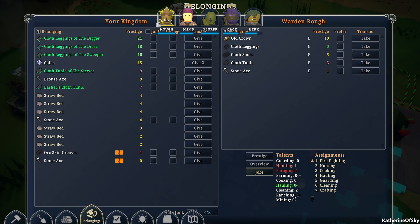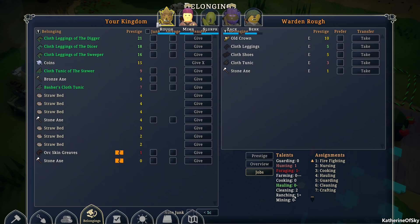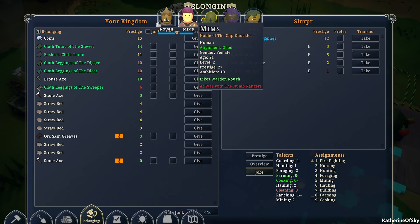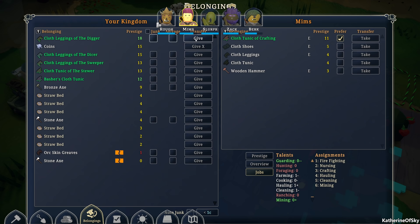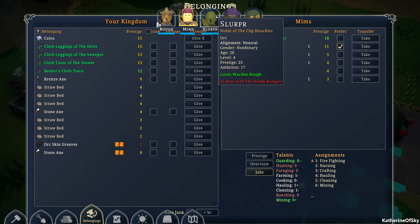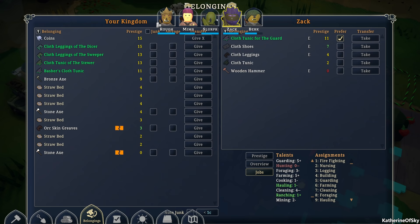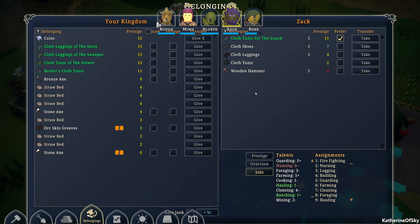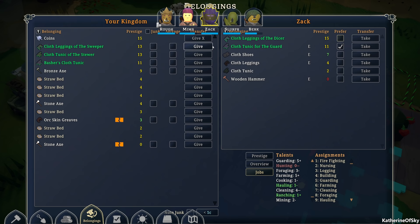Do we have anybody who mines? Mining is at the bottom — Mims is zero but a plus two minus, so let's give that to Slurper. Actually, Slurper already has lugging going on, so maybe we give it to Mims because Mims likes mining. Cloth leggings of cooking — nobody likes cooking right now. Zach has a one minus. Zach, do you have pants? Alright, you're going to be the dicer.